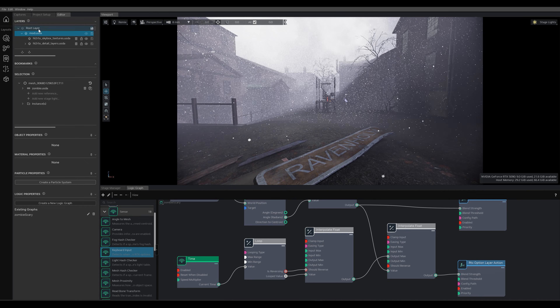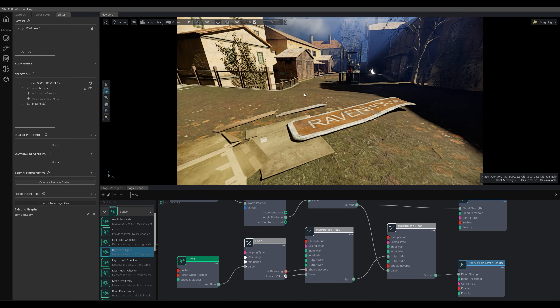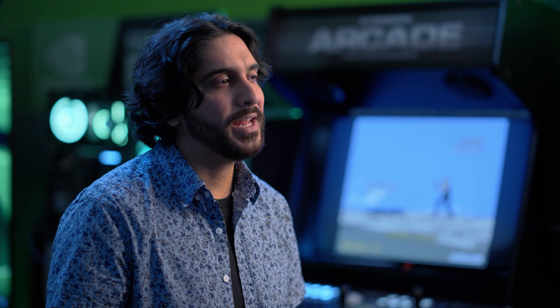Today, we're announcing a new feature called Remix Logic — an easy way for modders to change up the graphics based on game events, without needing hours of programming or source code. It makes RTX mods feel more dynamic. Let me show you.